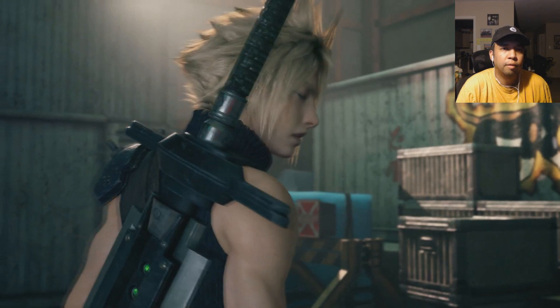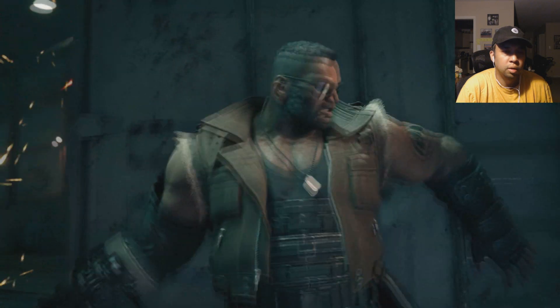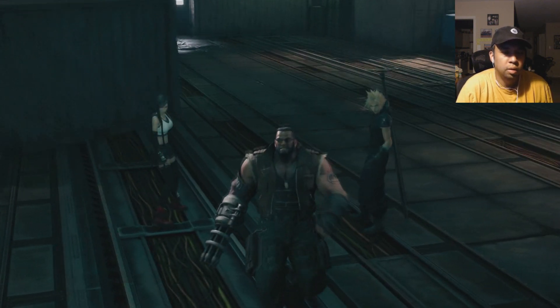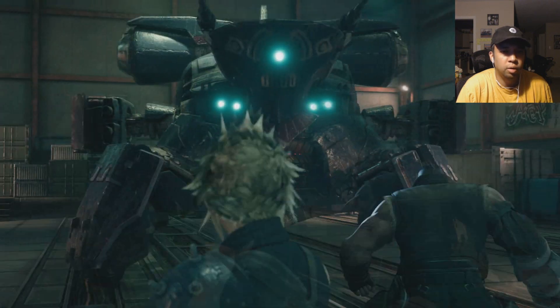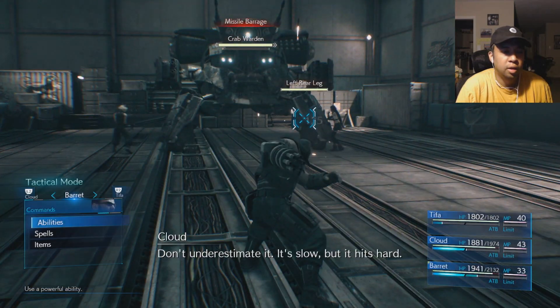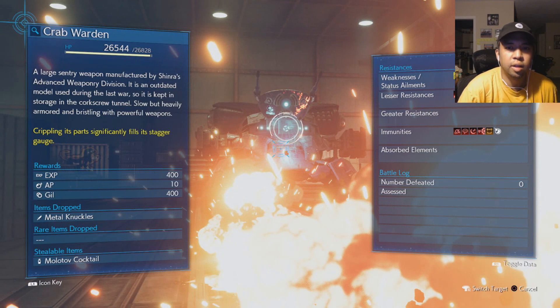Uh-oh, is that the prototype? Oh boy. Here we go. Overcharge! Get the legs. Yes! Nice. Lesser resistance. Immunities to a whole bunch of things. A large central weapon manufactured by Shinra's advanced weaponry division — an outdated mod used during the last war, kept in storage in the corkscrew tunnels. Slow but heavily armoured and bristling with powerful weapons. Focus on that leg.